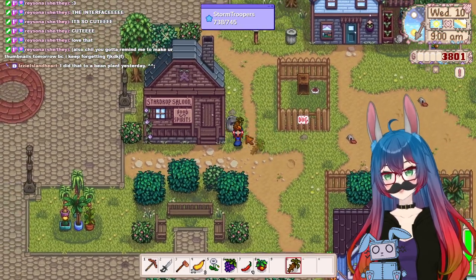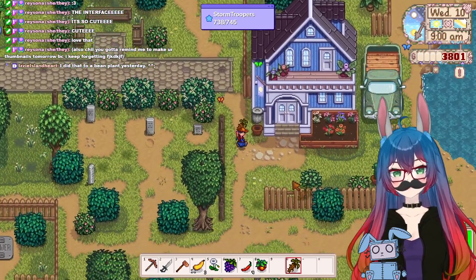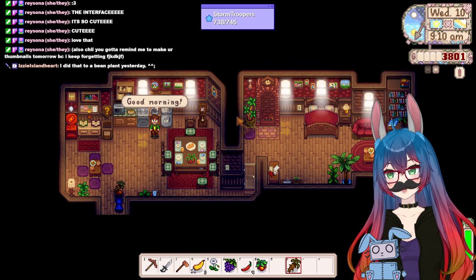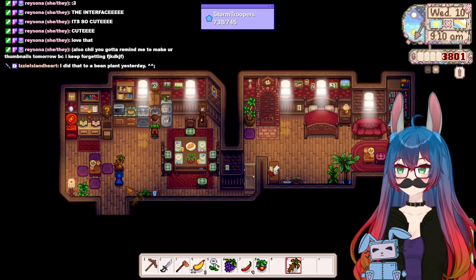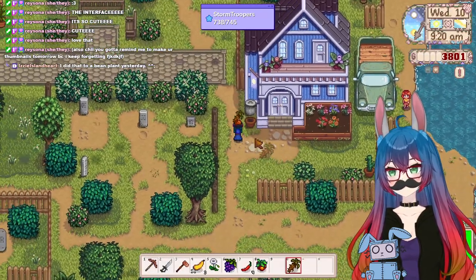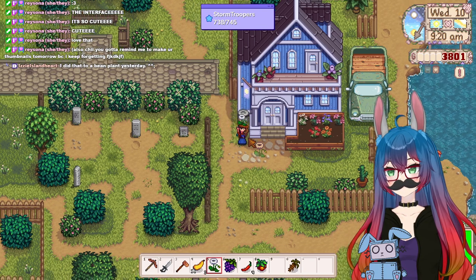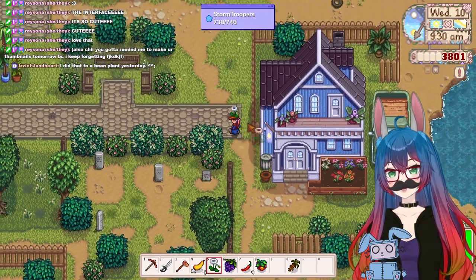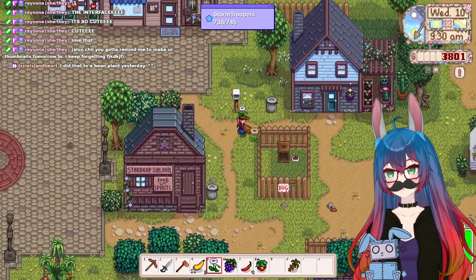You think Alex can see me way over there? He can't. Look at Mayor Lewis' house. The interiors look nicer. I have a mod for that too. I thought I could put something in the pot. I guess not.